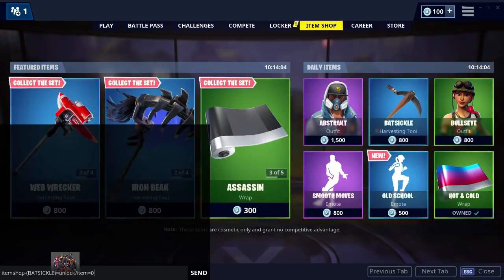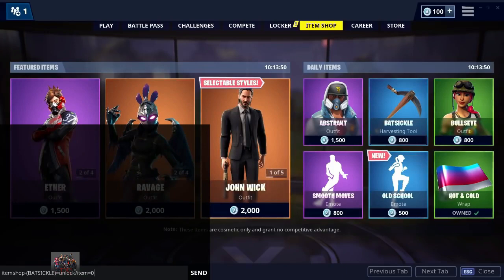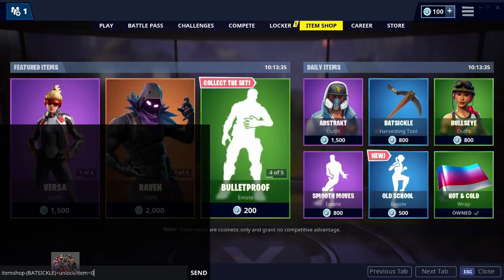So the code is: itemshop — all one word — then dash, open bracket, the name of the item you want. If it has a space, include the space — for example 'SMOOTH MOVES' would be SMOOTH then space then MOVES. Then close bracket, equals unlock, forward slash item equals 0. This basically means it will change the Batsicle to 0 V-Bucks.